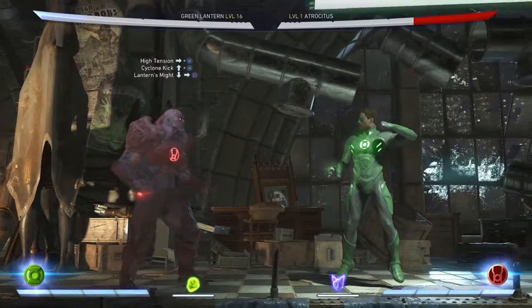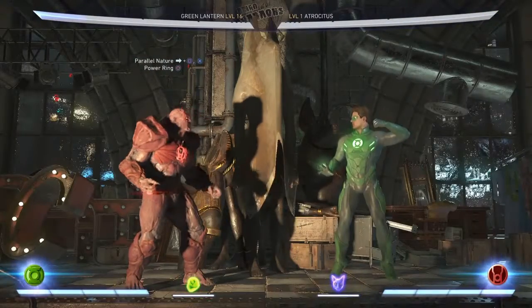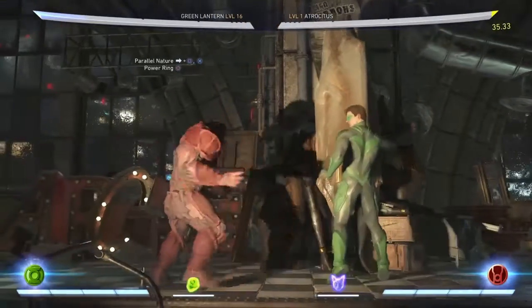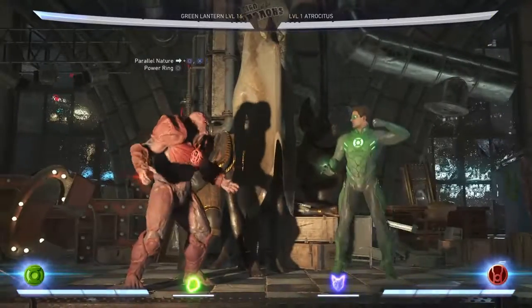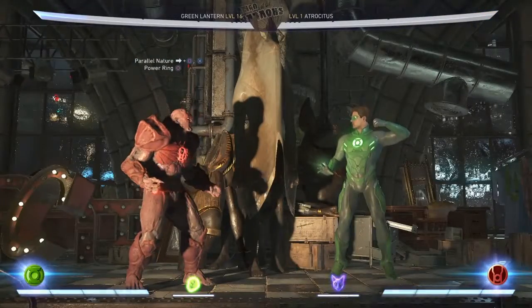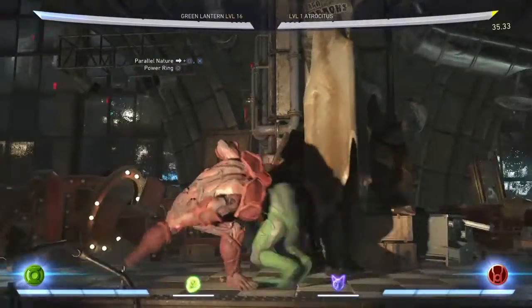So this is where we are right now. What we're gonna do next is Parallel Nature into character power. When you're doing Parallel Nature, what I first did before I understood this combo was Back Square X, Back Square X — I kept practicing that for a long time, but that's what you do in Injustice 1. In this game, you can literally just do Back X Circle and the game will understand.